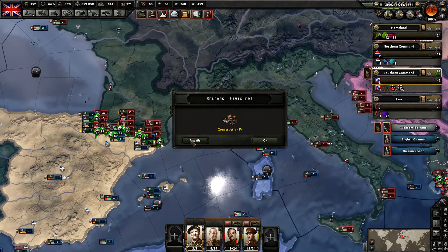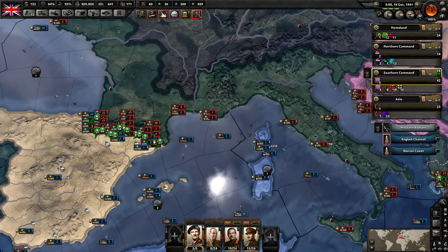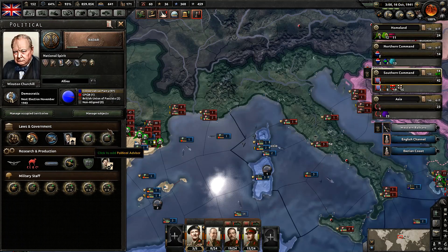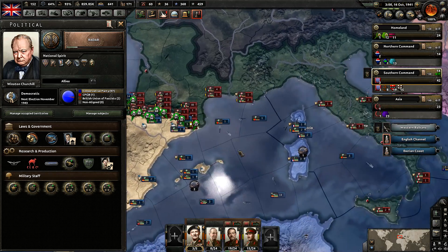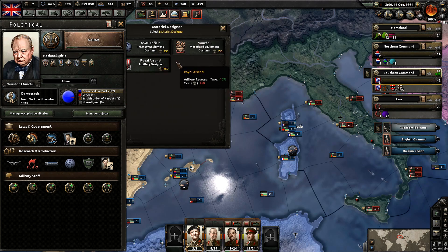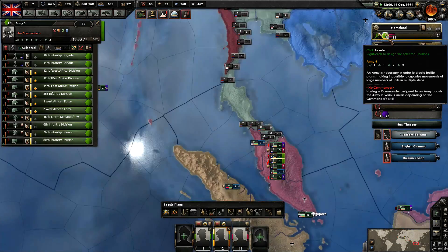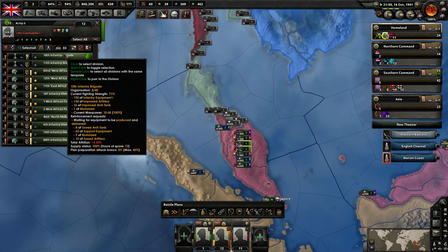We've got construction four — excellent. We need excavation four; this is the last one we need. We do have some political power to modify our government, so let's go ahead and do that. We're going to get the last design company here, and we will get the infantry equipment designer. We almost have enough air experience — I want to get 475, we're almost there.